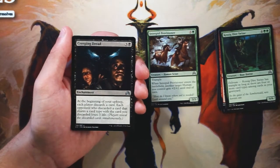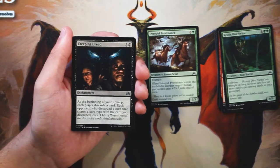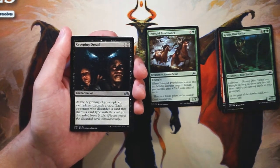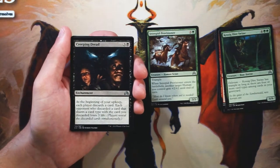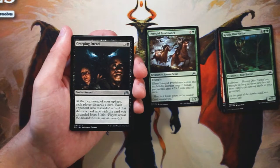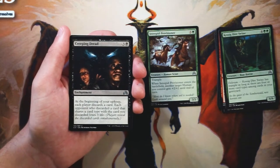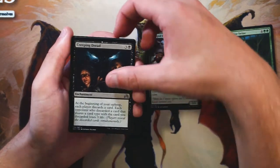Creeping Dread is an enchantment for three and a black. At the beginning of your upkeep, each player discards a card, and each opponent who discarded a card that shares a card type with the card you discarded loses three life. This is a very interesting one, but I don't like it. It's very slow and very dependent on whatever your opponent has in hand. Later in the game they might just not have many cards to discard, in which case nothing happens. This is a very dead card — I just don't think it's very good.